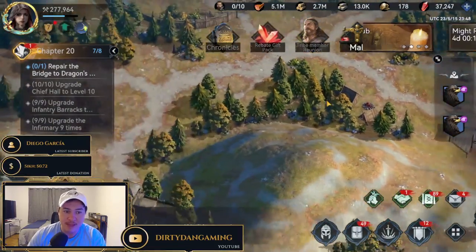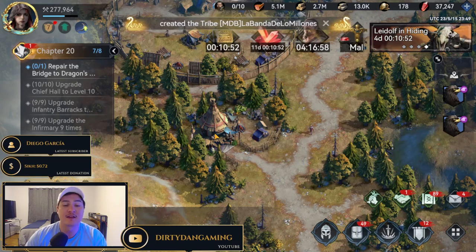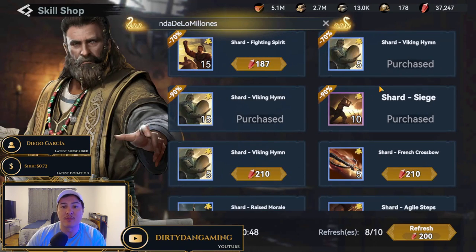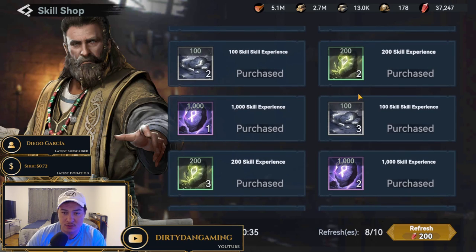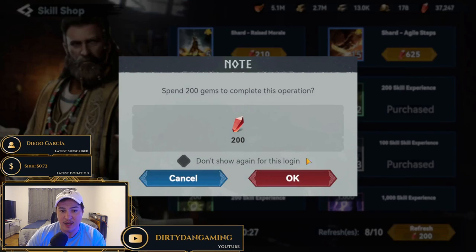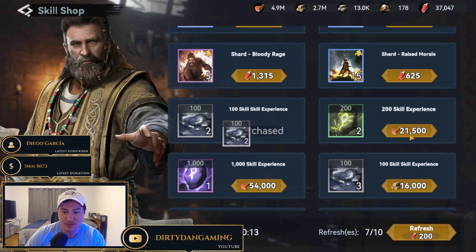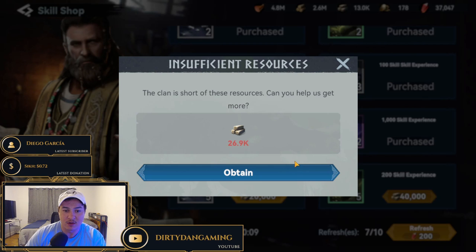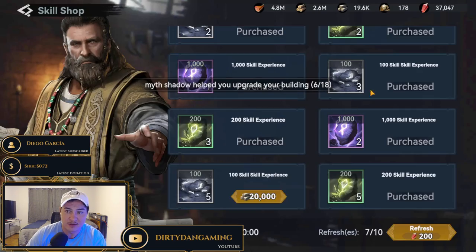Everyone should do everything in their power to reach the Skill Shop on the first day of their account. This is probably one of the most important buildings in the game. It gives you the ability to purchase skill shards, which unlock other skills and give you items to level up your skills as well. I've made purchases here purely with resources, and you can use 200 gems for a refresh to get items like 81,000 resources for 15 skill shards, blues, epics, and skill experience items.